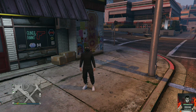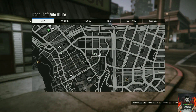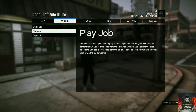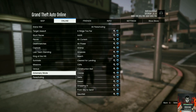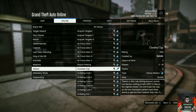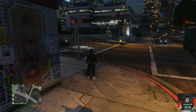It will load you into the last session you were in. You will need a friend or stranger to help on this part. Tell your friend or stranger to go over to online, go to jobs, go to play jobs, go to rockstar created, then go over to versus, and load up the mission called Truck Off.